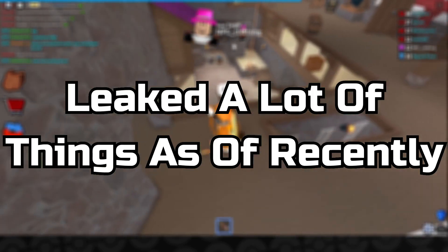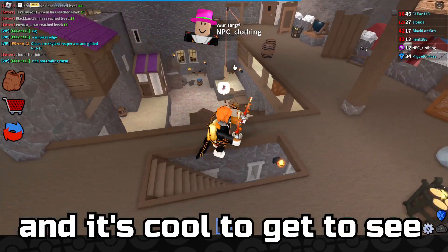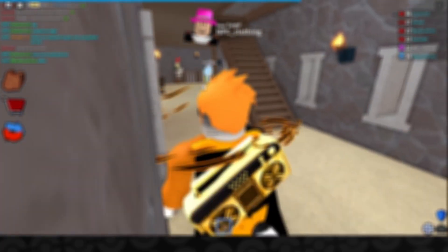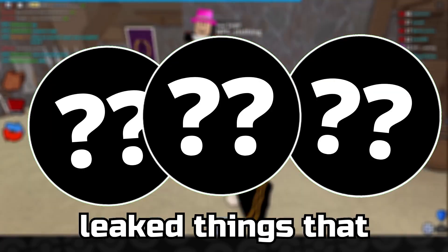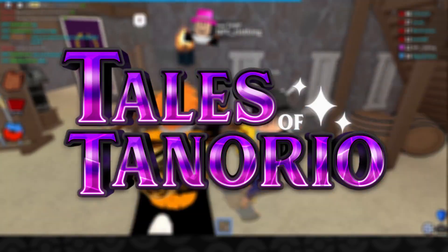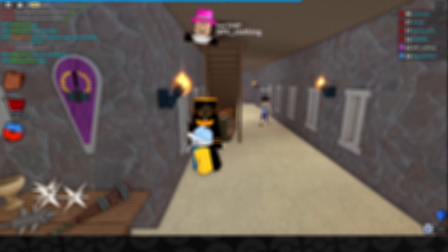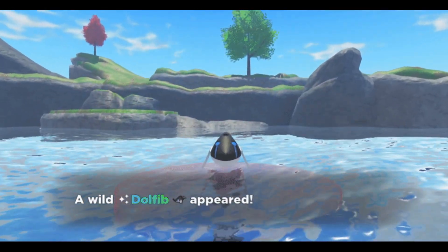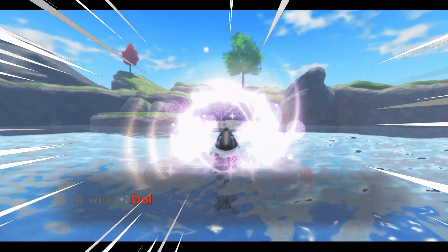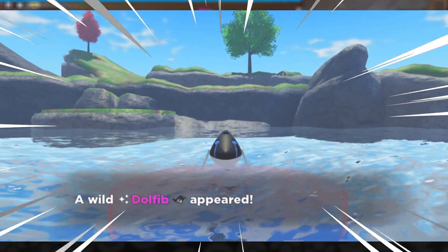Tales of Tenorio has leaked a lot of things recently, and it's cool to see these things in the game. In today's video, we're going to talk about the recently leaked content. First, they showed us how a shiny looks in battle, which is amazing — it has rainbow text and the shiny logo, making it clear to see whenever you find one.